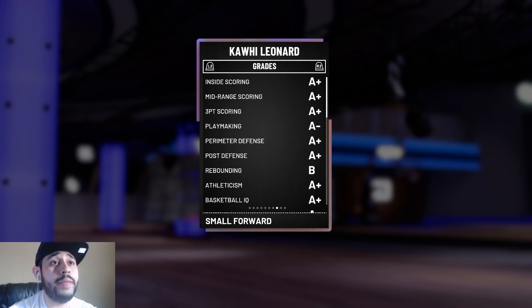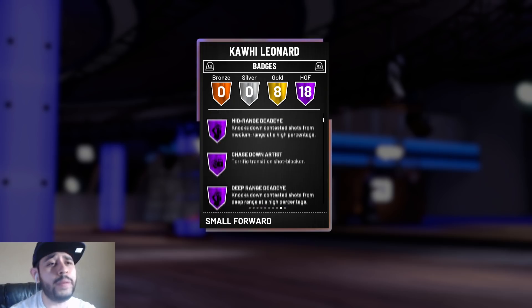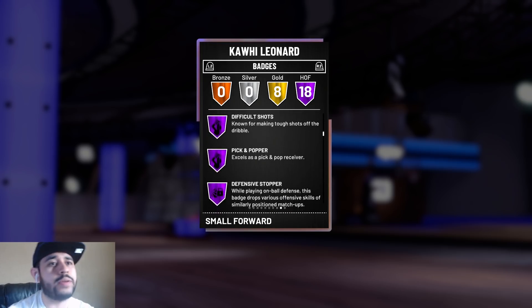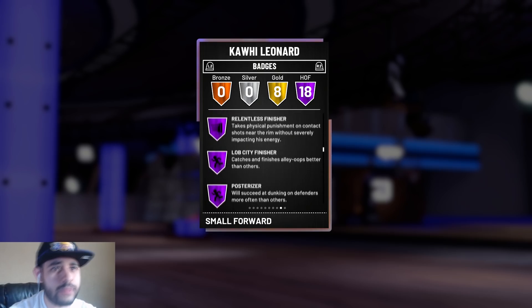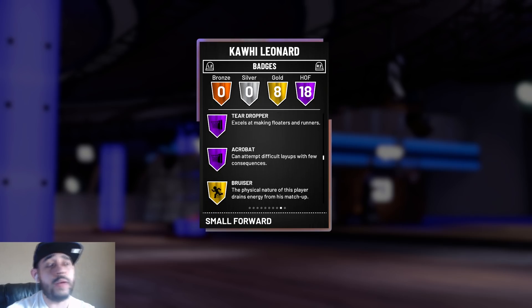They gave him 18 Hall of Fame badges: One Man Fast Break, Corner Specialist, Mid-Range Deadeye, Chase Down Artist, Deep Range Deadeye, Pick Pocket, Pick Dodger, Difficult Shots, Pick and Popper, Defense Stopper, Lob City Finisher, Catch and Shoot, Relentless Finisher, Lob City Finisher, Pulsarizer, Teardrop Specialist, and Acrobat. That was a mouthful, but if you're ready for the gameplay, let's get right into it.